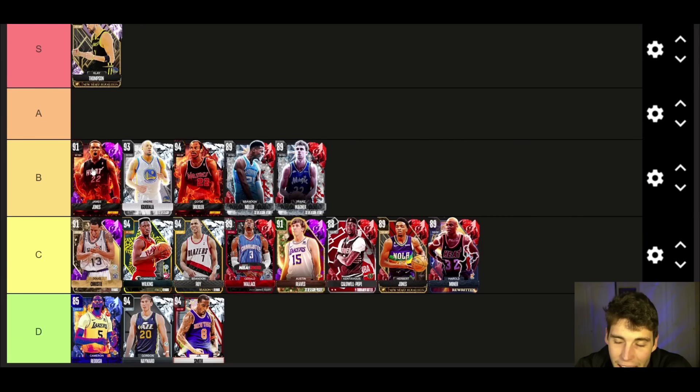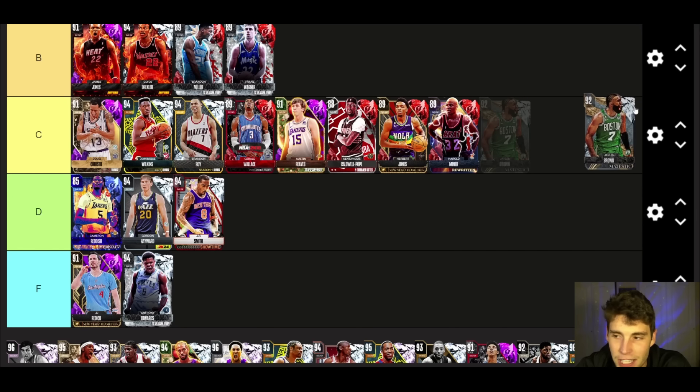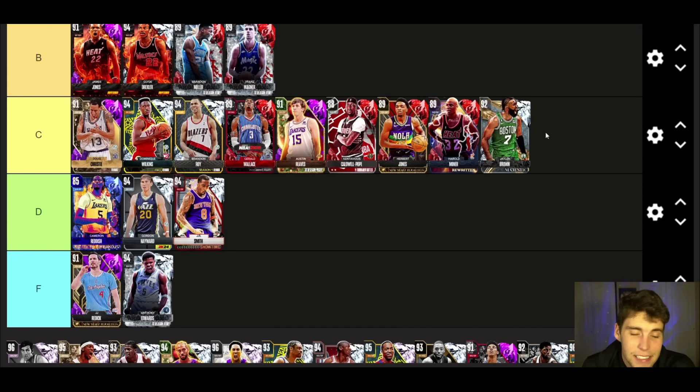James Jones up next — B tier is where he belongs. I'm going to move Iggy up to A tier because I think he's better. I like James Jones but defensively he's not good enough for A tier. Offensively, shooting the ball, he's absolutely one of the best there is, but I cannot put him any higher than B tier. Jalen Brown — C tier. He's just not great; when the card came out it wasn't great and still to this day he's fine, not great.